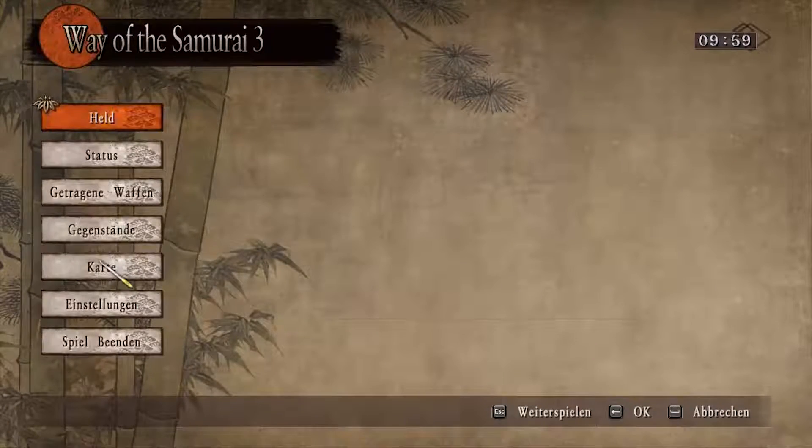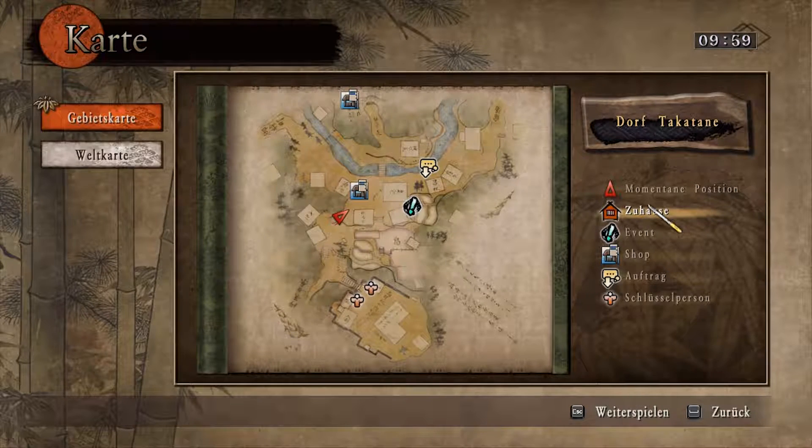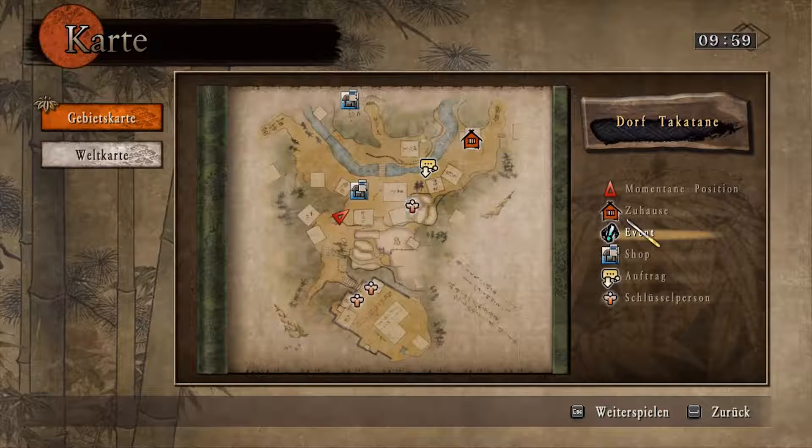Unser Ziel ist, dass wir jetzt hier auf die Karte gucken. Und wir sehen hier verschiedene Dinge: einmal unser Zuhause da oben, das Event, den Shop, einen Auftrag und eine Schlüsselperson. Bei der Schlüsselperson waren wir gerade, die haben uns einfach ein bisschen was erzählt. Das ist übrigens ein RPG, also ein Roleplay-Game. Zuhause ist so ein kleines Bett und eine Schwertruhe, da kann man das Schwert ablegen. Hier oben ist unsere Ingame-Uhrzeit. Im Shop da kann man Dinge kaufen oder verkaufen. Unsere Währung ist Yen. Bei dem Auftrag da kann man einer Person helfen.